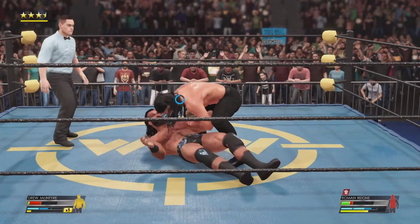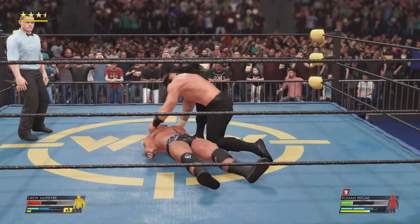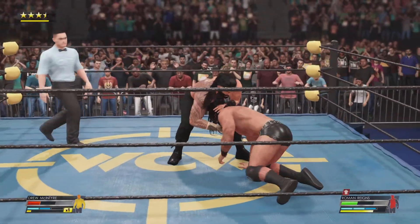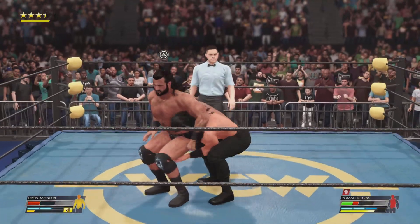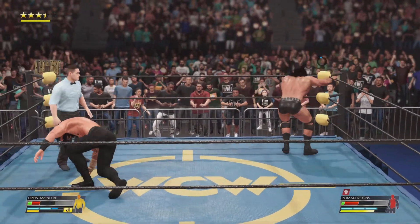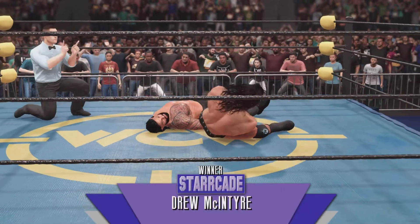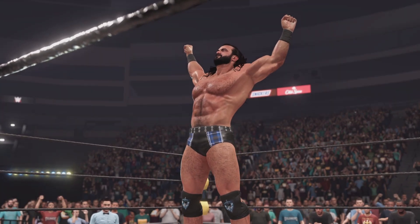Look at that — Reigns torturing his opponent. What a smash, that is just insulting. Enough already — Reigns just imposing his will. Drew's power is currently being suppressed. A defiant counter from McIntyre. McIntyre setting up — Claymore kick! That might be all Drew needs: one, two, three! Here is your winner, Drew McIntyre.